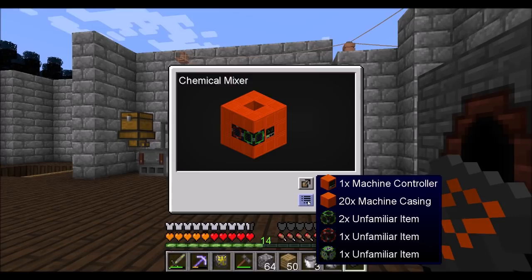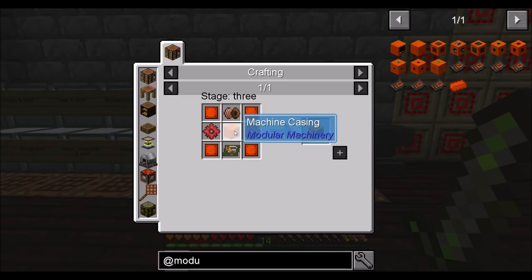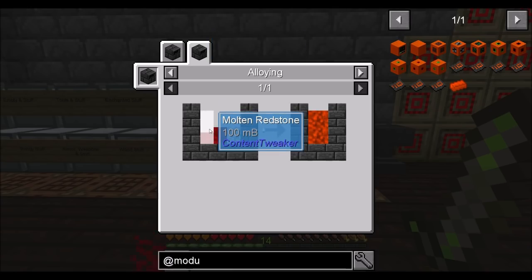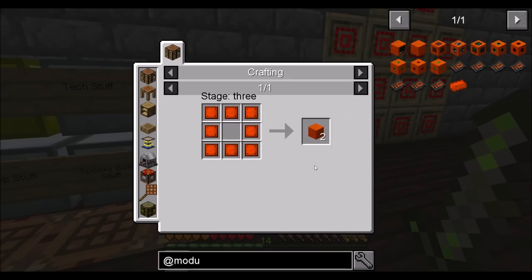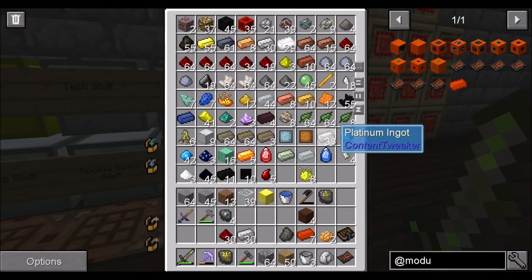I see how that works. So I need 20 machine casings. When did these skeletons learn how to lean? What is this, Rainbow Six? Skeletons are learning. So modularium is a combination of redstone, iron, and aluminum — one, one, and one. I already did it. There should be a modularium plate in one of the things. I needed it for a while.